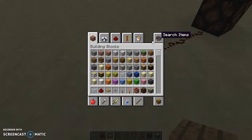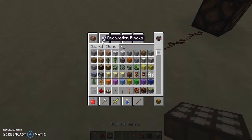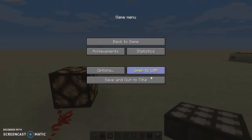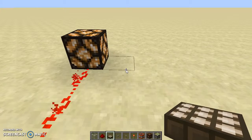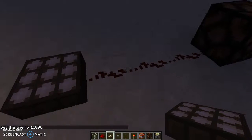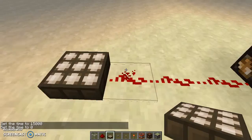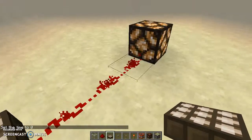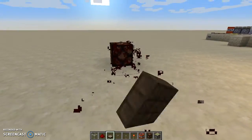Let's try the daylight sensor. When it senses the sun, it provides an amount of power. Let me set the difficulty to peaceful so monsters won't spawn. Time set 15,000 — as you can see, it goes off because it's not adjacent to the sun. Now let's set the time back to zero. It's having a weak power, providing a little bit of power, and the higher the sun gets, it provides more and more power.